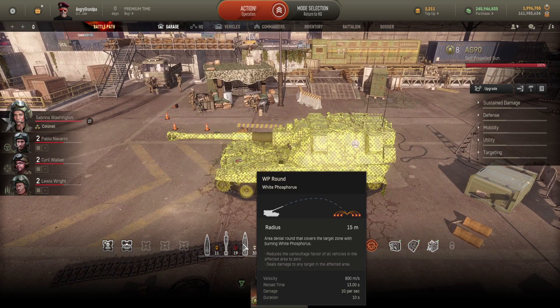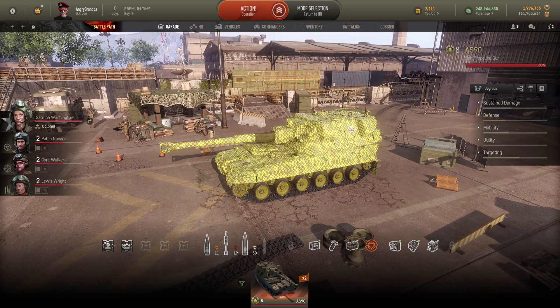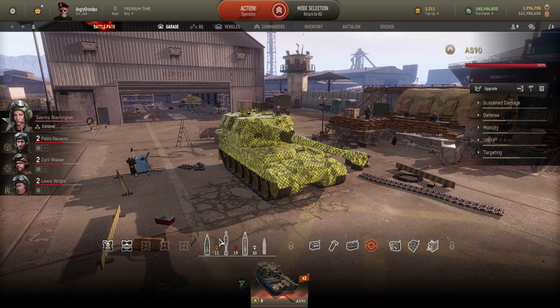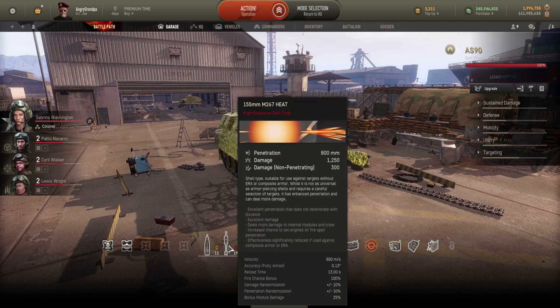First and foremost, if you have a shell loaded such as white phosphorus and you want to switch to another shell, it will reload from zero — same as with some other vehicles. You really need retrofits for aiming speed, to reload faster, and to have some protection from splash and incoming shots.